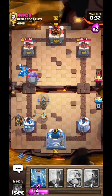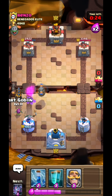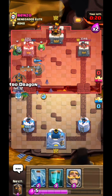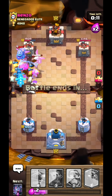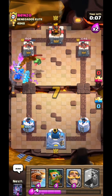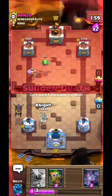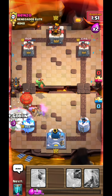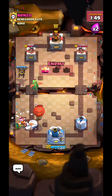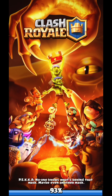I can cycle back to the electro dragon quicker now because of double elixir, so I don't have to worry much about his inferno dragon. He doesn't know I have the clone — I played it earlier for the baby dragon but yeah the clone is amazing. I'll try to kill the balloon but I don't think I'll be able to pull it off. Well played on his part. I could have done better. It's still pretty early in the season so I think I'll be able to push soon enough.